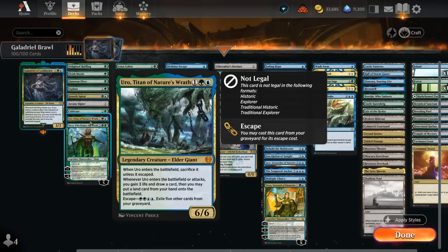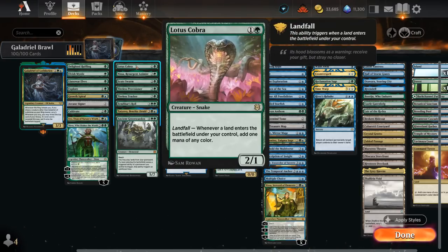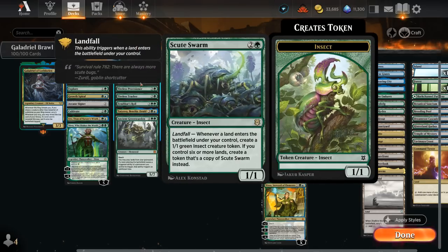We have more cards in the graveyard to escape Uro, to put more lands in play, draw more cards, and gain more life. Nissa's also awesome if we're putting a lot of lands on the battlefield — she can double the mana produced by our forests. In the landfall category, Lotus Cobra makes mana with landfall. Nissa does the same but can also potentially find more elves. We've got a few elves and even elementals that Nissa can find, Ancient Greenwarden as one of our curve toppers, and Skewed Swarm which can also lead to shenanigans alongside Galadriel and other Scry effects.